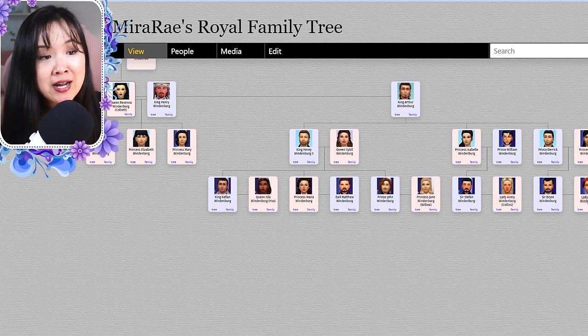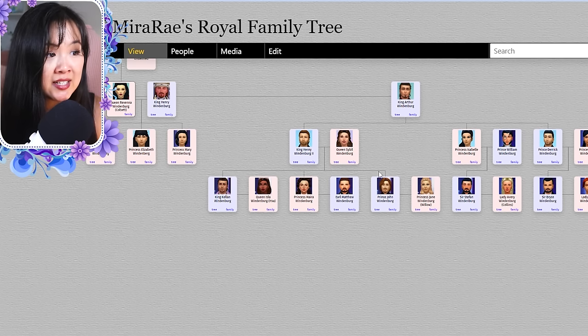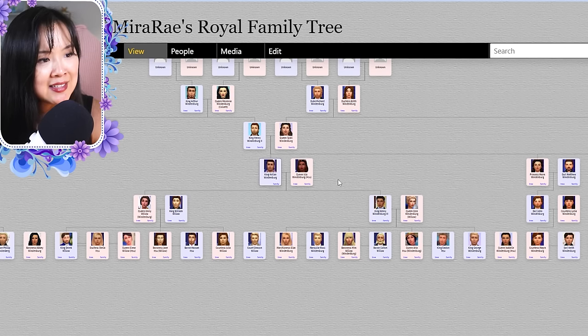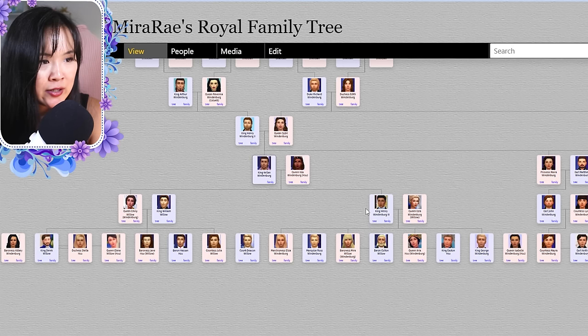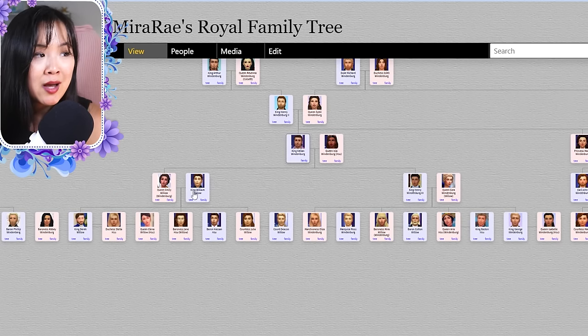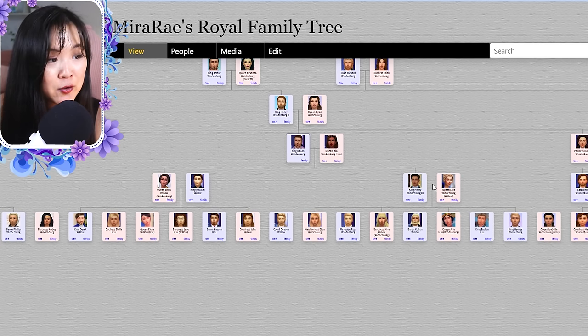Derek married Anne — they had Bryce and Anna. Isabel married William — they had Stefan and Avery. Henry married Sybil and they had Kellen, Mara, and John. John married Jane, Mara married Matthew, and Kellen married Isla. If you're watching my Royal Regency series, some of these Sims might look recognizable. Kellen and Isla had Henry and Emily. Henry became King Henry III and married Ezra. Emily married King William of Willow Creek.